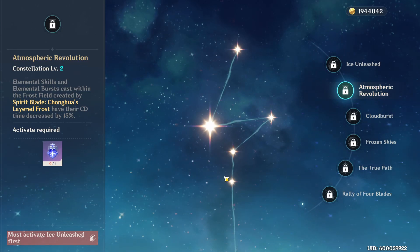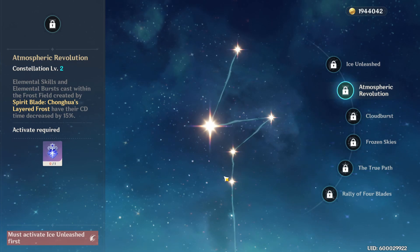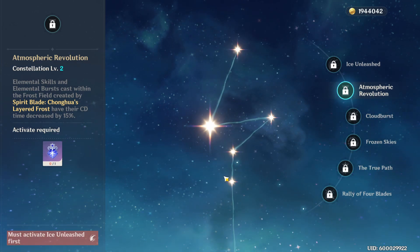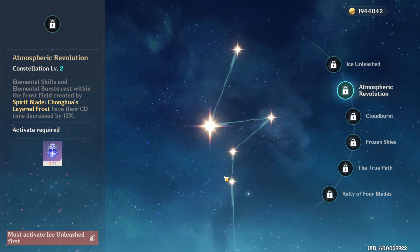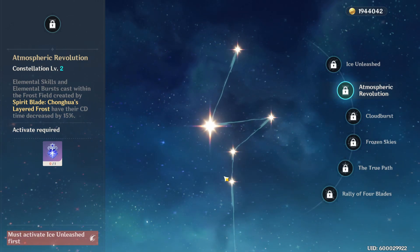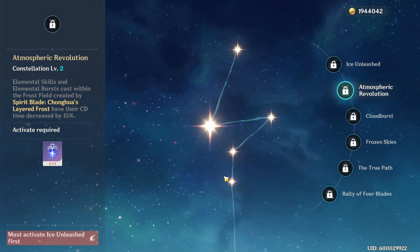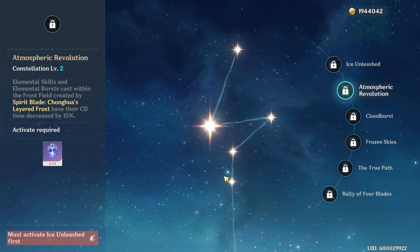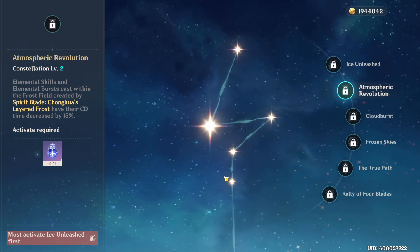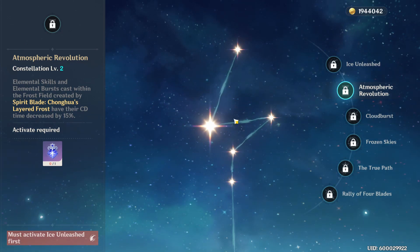Moving on to his second constellation, Atmospheric Revolution — elemental skills and elemental bursts cast within the Chonghua Frost Field have their cooldown reduced by 15%. This is one of the best constellations on Chongyun, as it cools down your entire team's skills by 15%, which is absolutely incredible. This makes him a great support option, and I would absolutely recommend using him if you have this constellation even if you don't want to build him as a main DPS.